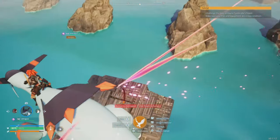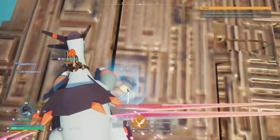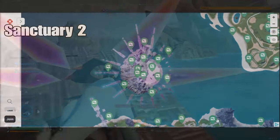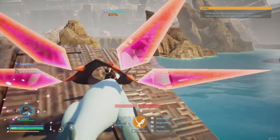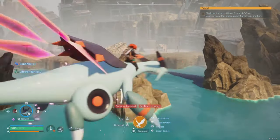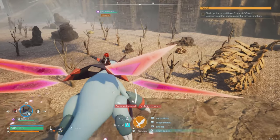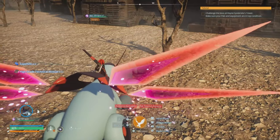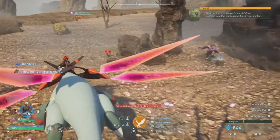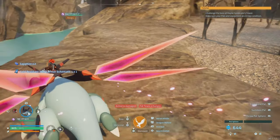Here we are at the second sanctuary. Over here there's going to be a ton of chests — they've got golden chests, they've got the purple chests. Then I'm going to go over to Sanctuary 3. But first, here is where all the chests can be located at Sanctuary 2. In Sanctuary 2 and Sanctuary 3 is where I found some of the better stuff as far as weapon schematics and armor schematics are concerned. This is where I found a whole bunch of good stuff.